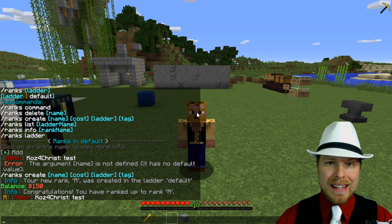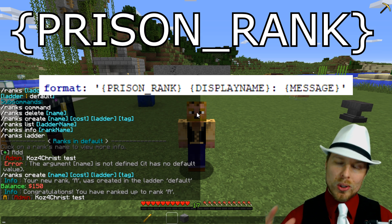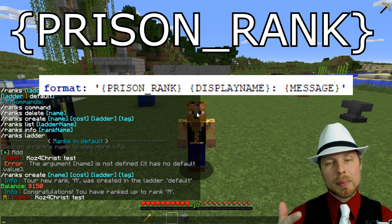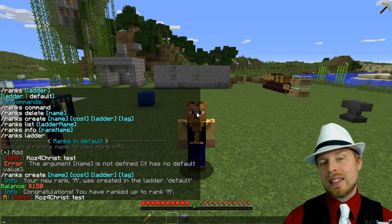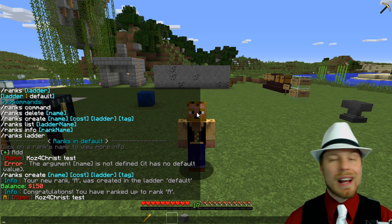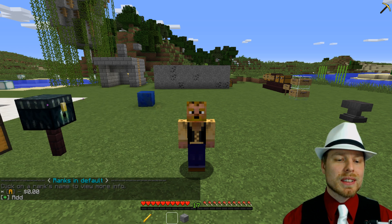We have 150 bucks, so we do /rankup — congratulations, you've ranked up to A! You can see that tag showing in chat. For that tag to show up, you need to put {prison_rank} in your chat plugin config. In this example that's EssentialsChat — that's where you modify it, and you can place it anywhere: before the name, after it, or even after the message.